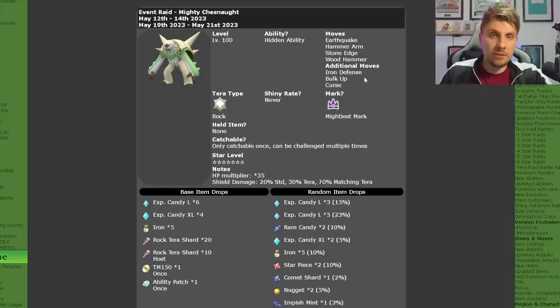So it's not a good idea to bring a physical attacker into this raid. You predominantly want a special attacker, and obviously with Bulk Up and Curse it does have the ability to boost its attack stats as well.